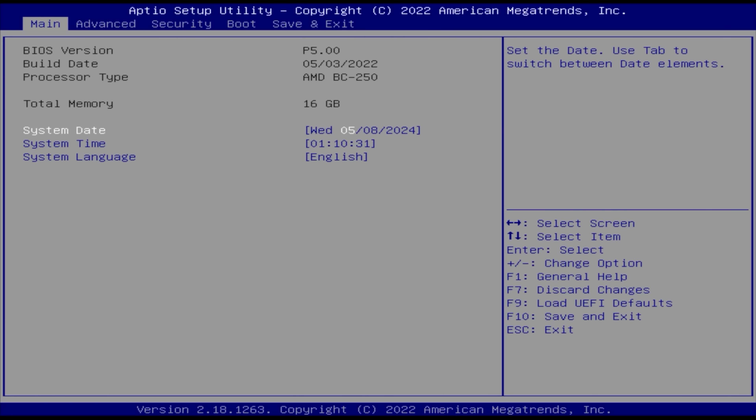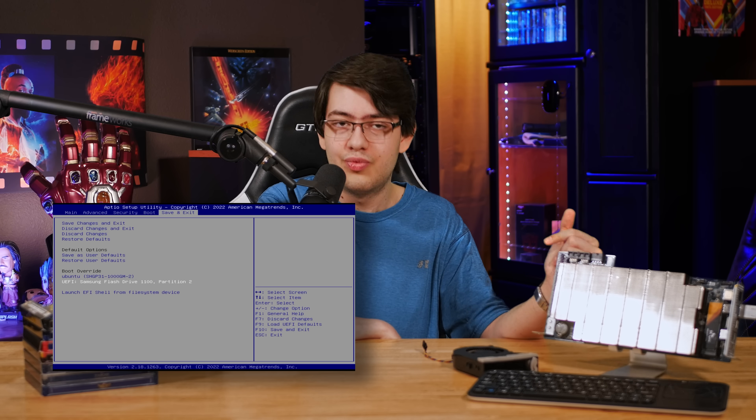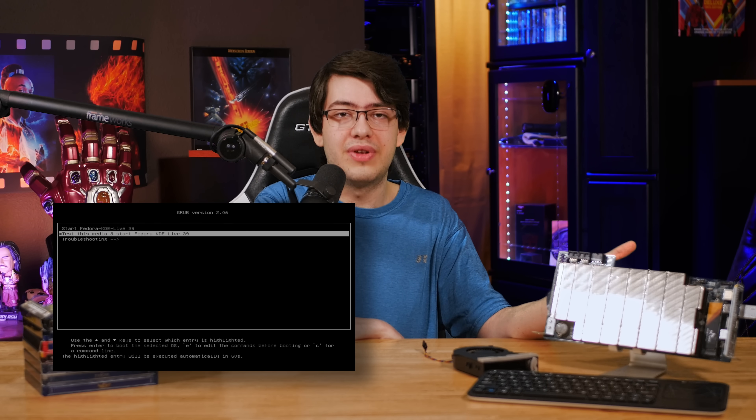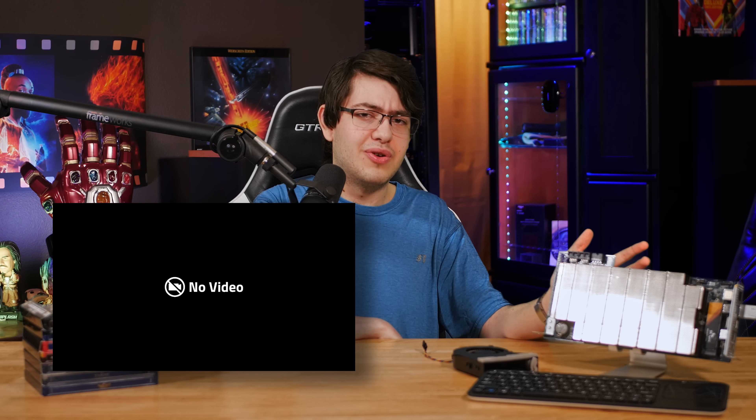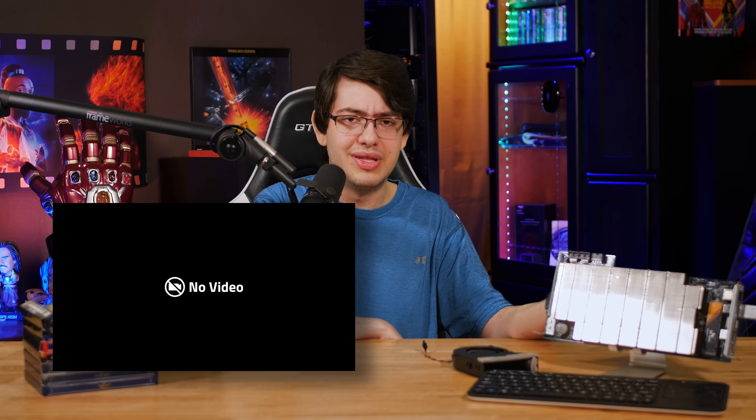The BIOS setup interface of the BC250 is pretty basic, but it offers everything you would realistically need in a smaller embedded system like this. So I went ahead and plugged in a USB stick with Fedora Linux, rebooted the system, and waited for it to boot so I could start getting some stuff running. Only it didn't actually boot — after a certain point, the screen just went black and I couldn't get it to do anything else until I eventually rebooted the system again.